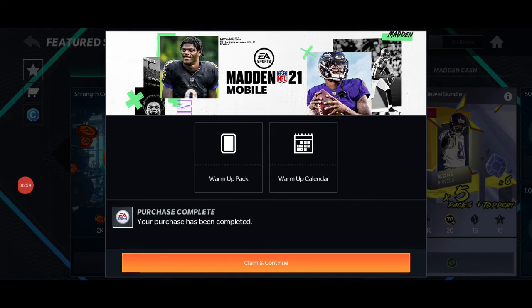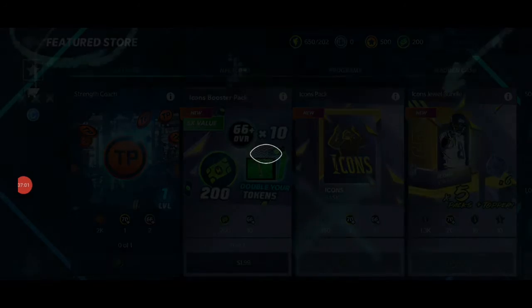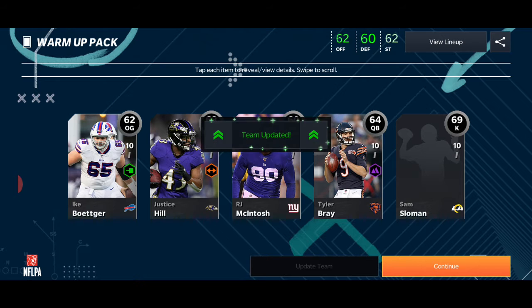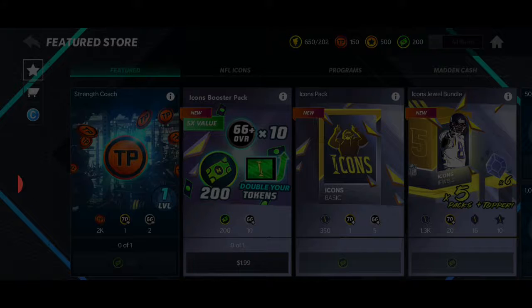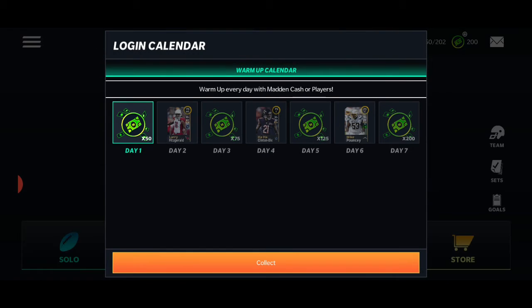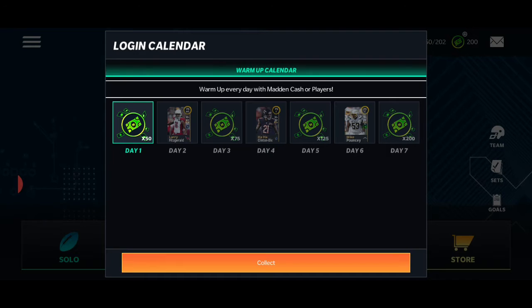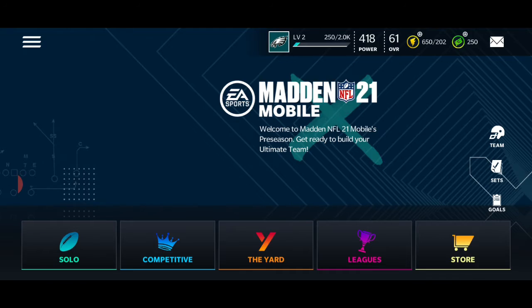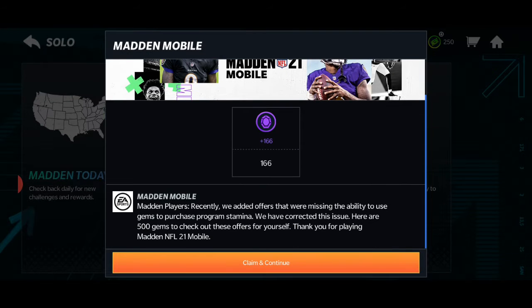Alright, to the events. I got a free 65 and a 75 Lamar Jackson for my quarterback - big upgrades. Free pack right here - 69 kicker. I remember kickers back in the day, they went for so much. Little login calendar here - free 50 Madden Cash. Again, I don't think mine carried over. I definitely had some, I know that for a fact.